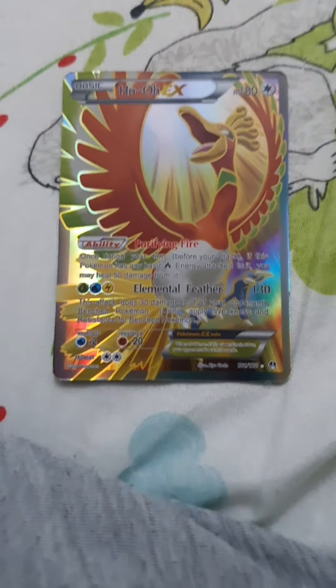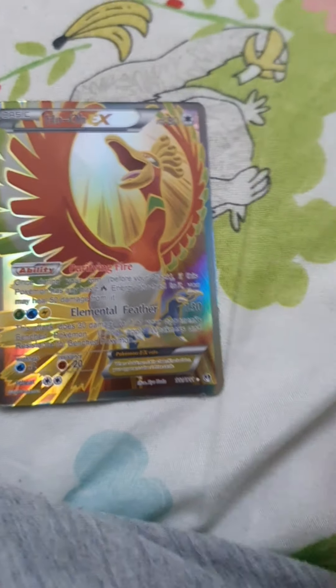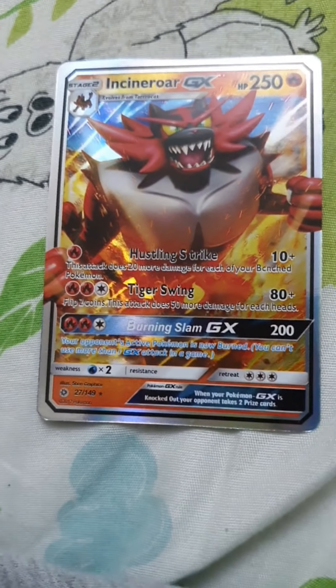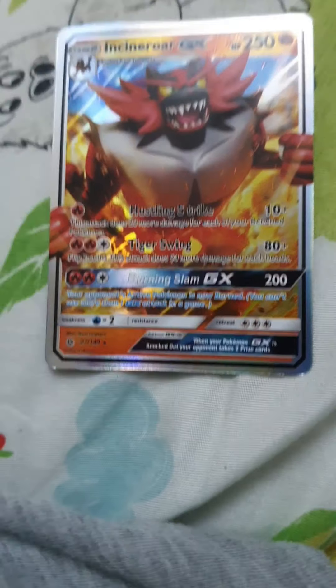This Pokemon is called Ho-Oh — also one of my favorites. It has 180 HP, an ability, and 130 damage. This Pokemon is called Incineroar — one of my favorites. It has 250 HP, 10 plus damage, 80 plus damage, and 200 damage. That's a lot of damage.